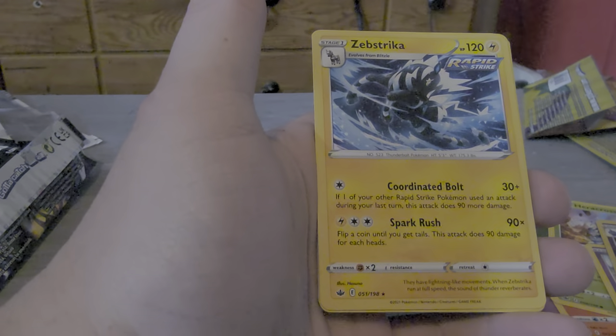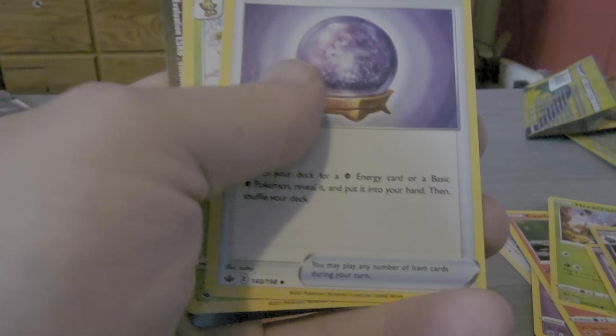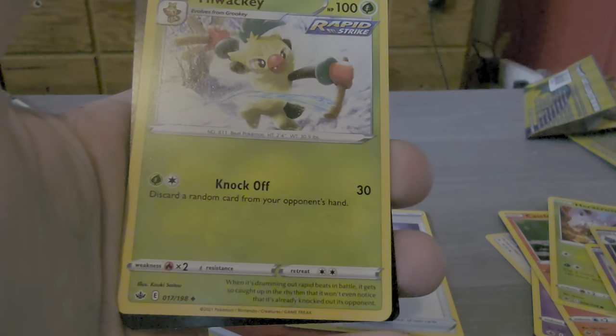Inteleon Rapid Strike with Inteleon Bolt and Spark Rush. Fire Energy. Crobat with Spiral Drain and Fog Crystal. Hawlucha Rapid Strike, and then a code card.